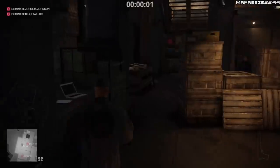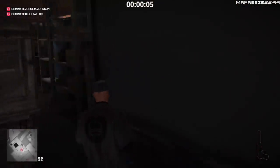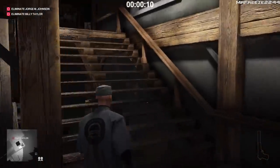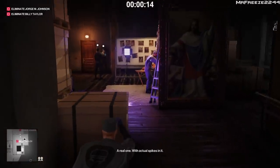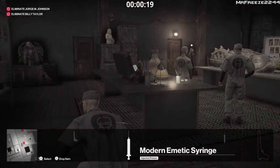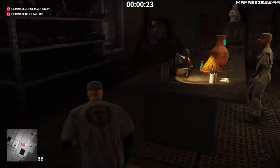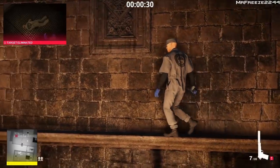We're going to start off the same way we did before — get spotted by that camera like in the previous level, climb the stairs, and at the top there's a coin on a crate. Grab that coin, crouch, and throw it behind the notice boards. That distracts everyone so we can pull out our lethal syringe, stab the first target, and then climb out the window. That's one target taken care of.